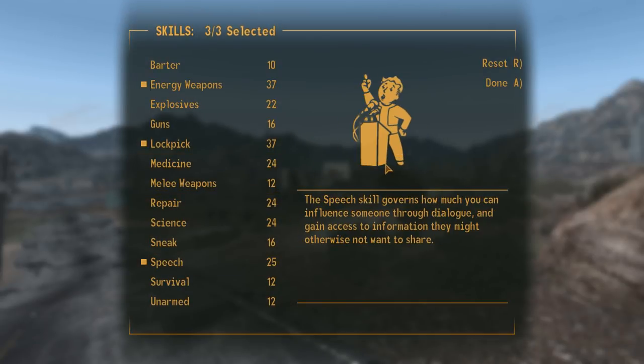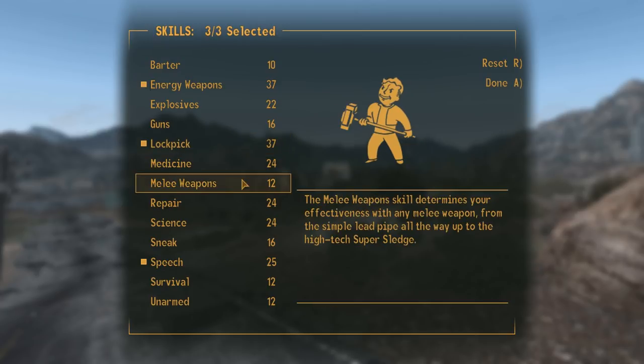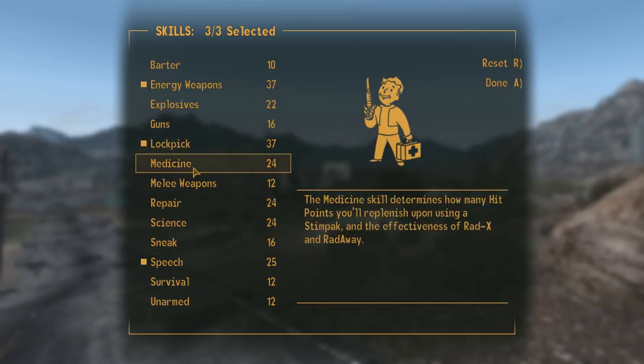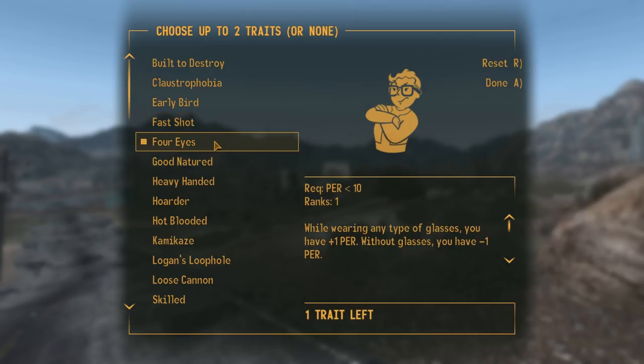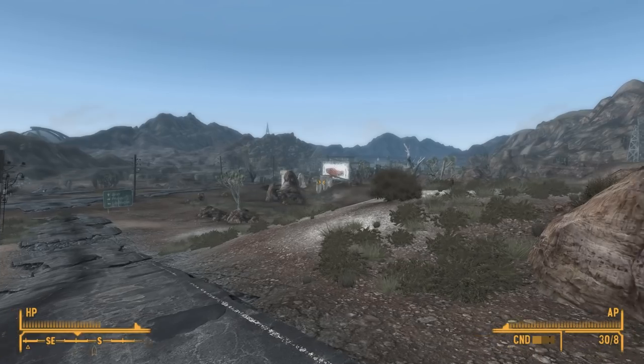Energy weapons, lockpick, speech. I might actually put something out of lockpick and put it into science — no, I'm going to leave it on lockpick. Four Eyes trait, and Wild Wasteland because I've never actually tried this one. Wild Wasteland unleashes the most bizarre and silly elements of post-apocalyptic America, not for the faint of heart or the serious of temperament. Finished — travel onward.